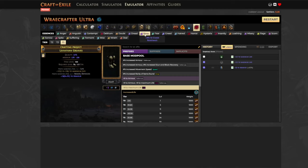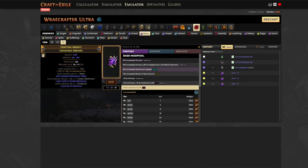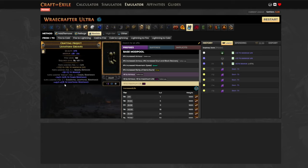We use the chaos resistance essence instead of an elemental one because if we get any elemental resistance, we can convert it to fire via harvest - the desired resistance for our build. The goal is to roll until you get a tier one or tier two resistance of another kind alongside the guaranteed chaos res. Once we have, say, a tier two lightning resistance, we go to our harvest crafting bench and do lightning to fire. You can go back and forth between fire and lightning until you get the maximum 45 - it's cheap, basically free.